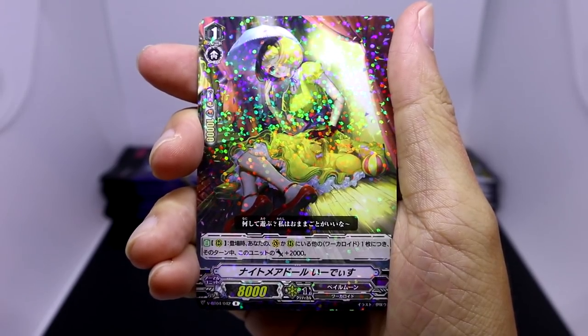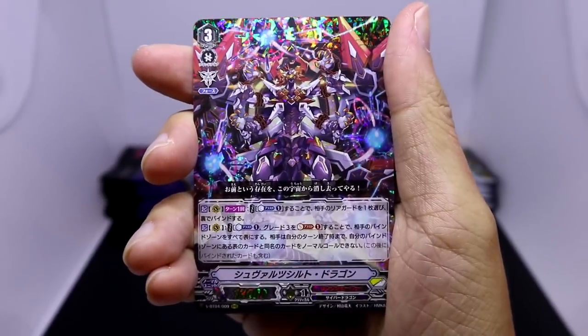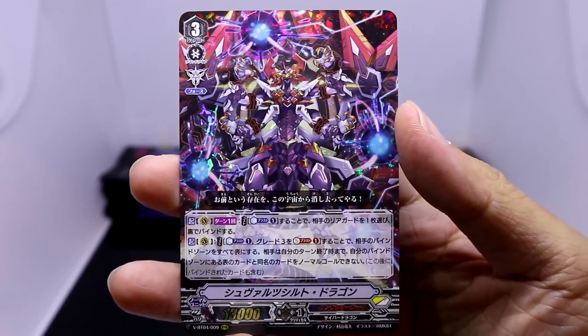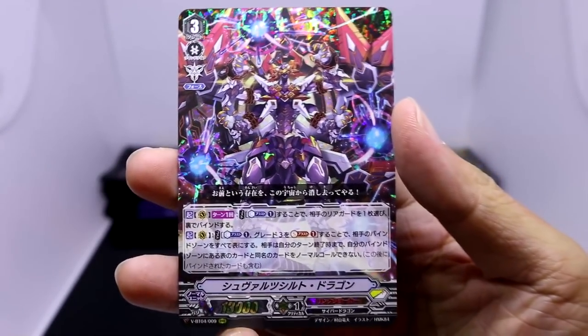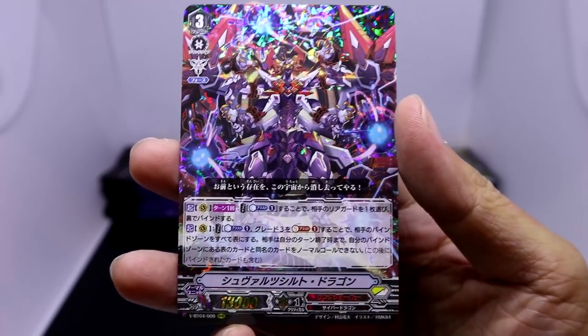We are starting off with a Pale Moon rare, Nightmare Doll Edith. Wow, we are starting off right off immediately, and I was actually planning to talk about this card when we made it to the second pack, but I guess I'll talk about it now. Our first triple rare from Link Joker is going to be Squares Shield Dragon.